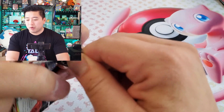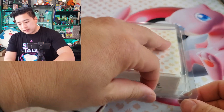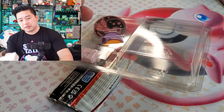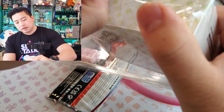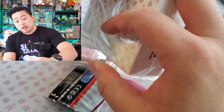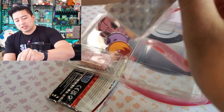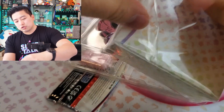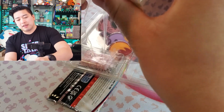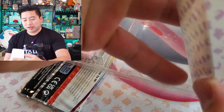I never realized how light the box was. What's inside the deck box? Usually Ultra Premiums come with sleeves too, but there's nothing in here — oh wait, something is rattling around. Hmm, it doesn't feel like sleeves. I wish they'd done special sleeves like usual, but instead we got one plastic divider. Not the biggest fan, Pokémon.